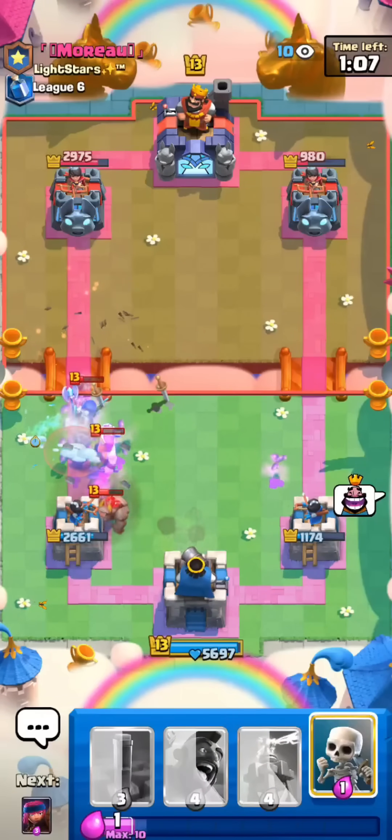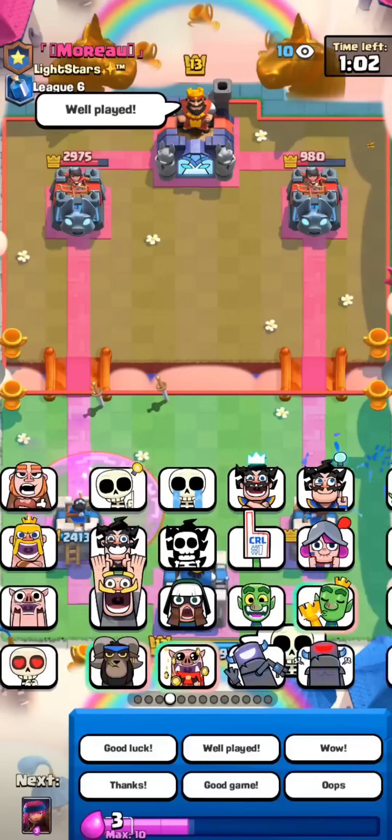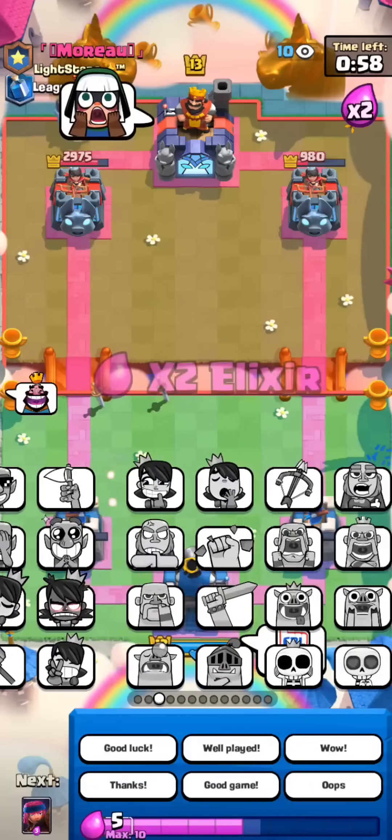I'll go for the Ice Spirit here. Kill everything. Beautiful Ice Spirit. Did you see what just happened? I'm going to BM him. He just activated our King Tower with arrows. Average Golem player.